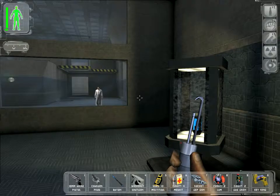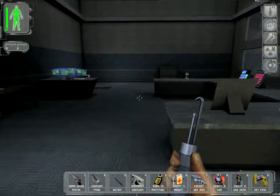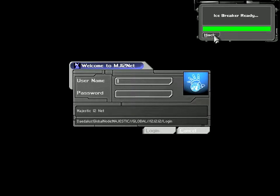G'day fellas, welcome back to Wolf and Spice 3D. We're going to get the contents of that crate and I'm going to do that by hacking this computer, because it's easier than using multi-tools and it saves us time.